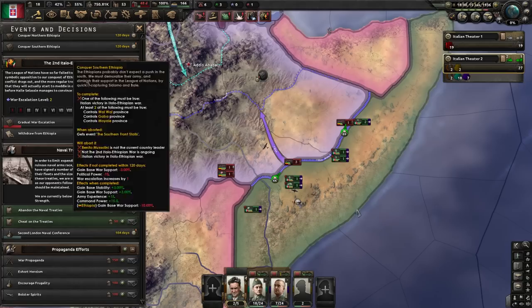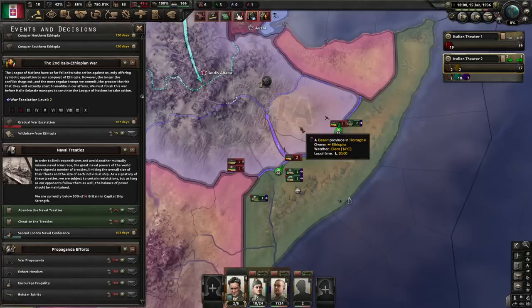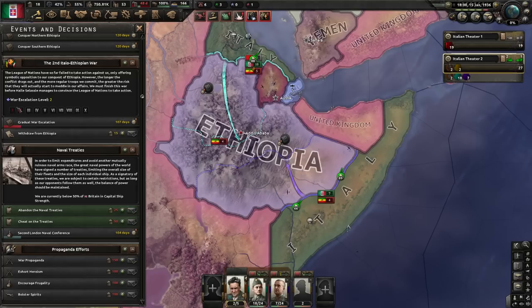This war escalation is actually a very important mechanic you can find under Decisions. The more the war escalates, the more things can happen that can be very negative for Italy — for example, our public starts to have a lot of war exhaustion, or perhaps the rest of the world starts to condemn us and provide extra supplies to Ethiopia. Ideally, we want to end this as quickly as possible before the escalation gets too high. Conversely, if you are playing as Ethiopia with the new focus tree, your entire goal is to last long enough that the war escalation gets up high enough to start requesting lots of help and actually turn things around. The longer the war goes on, the worse this gets for me, so we want to move fast.